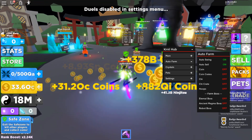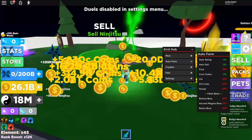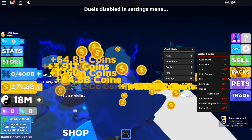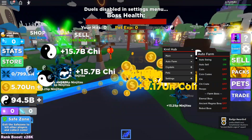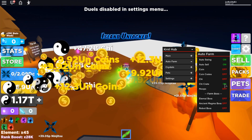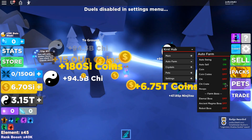Coins will teleport me to the coins, and if I press off it does actually turn off — which is great because some GUIs won't turn off once activated. Let's go to coin crates — this will teleport me to the coin crates. It might get a little laggy because it's teleporting you everywhere around the map, but I'm getting all the coin crates and tons of coins. Chi will teleport you everywhere too, and chi crates will teleport you to all the chi crates. Also, since it's teleporting around the map, it actually unlocks the islands for you — look, I'm just unlocking all the islands.